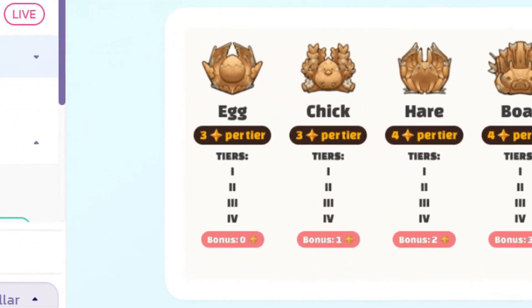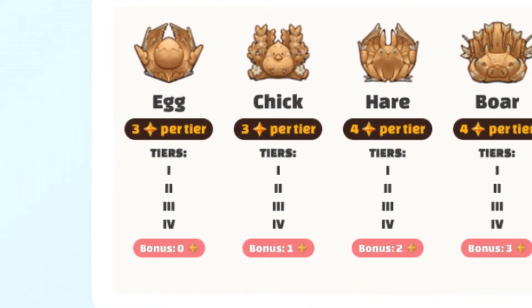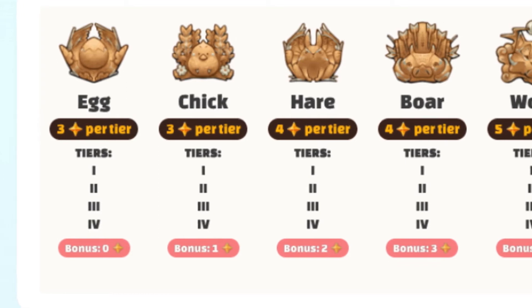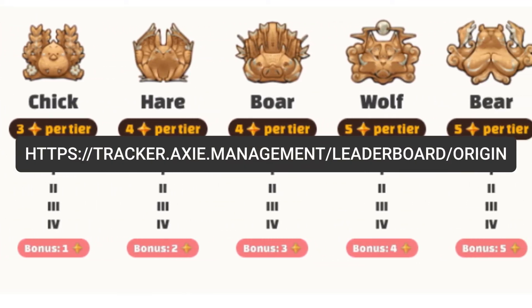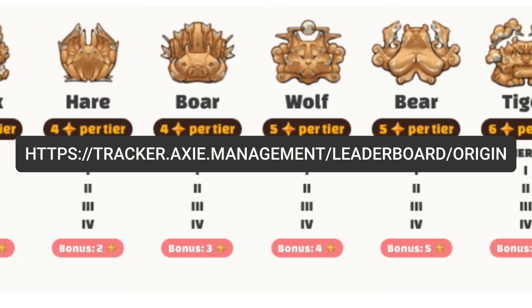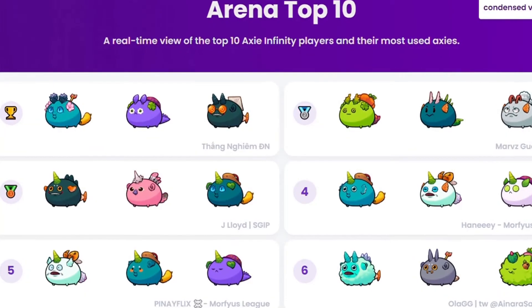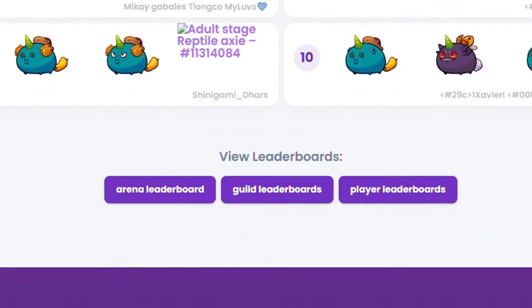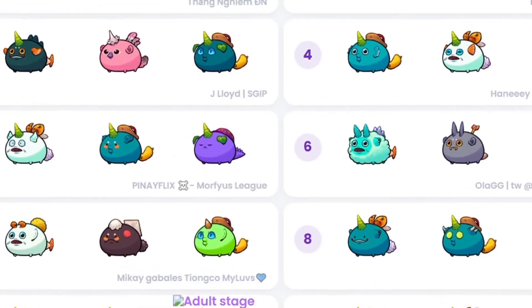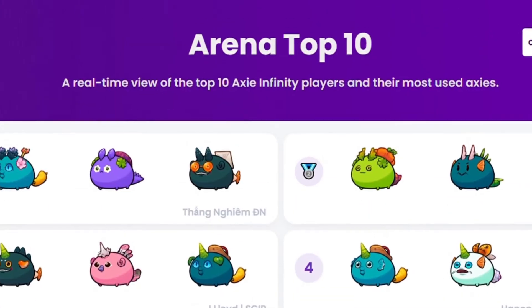Remember to keep researching and learning about the ecosystem to make the best purchase. As a last bit of advice, if you're interested in seeing what kind of Axie the top players in the competitive version of the game are using, you can use tools like tracker.axie.management to see what some of the top players are using. In future videos, we're going to break down why these builds work and do some theory crafting to see affordable versions on the market. Be sure to leave a like on this video, subscribe, and hit that bell icon to be notified when that video drops.